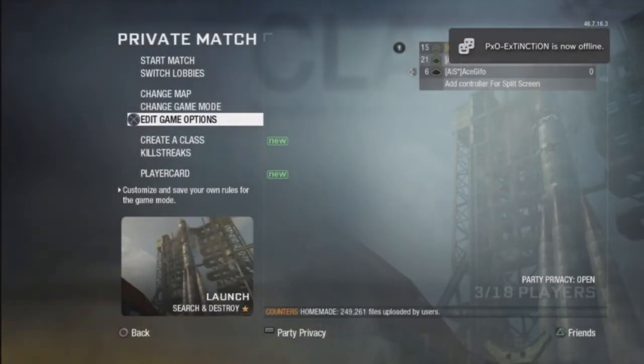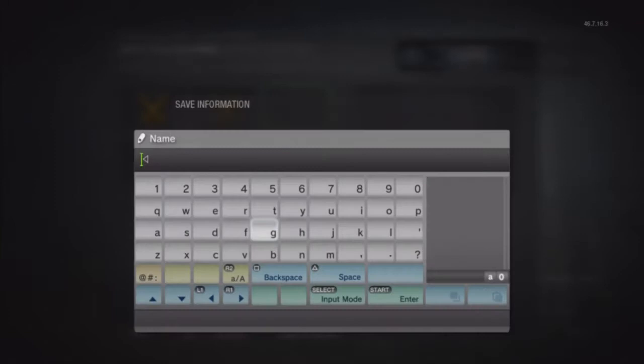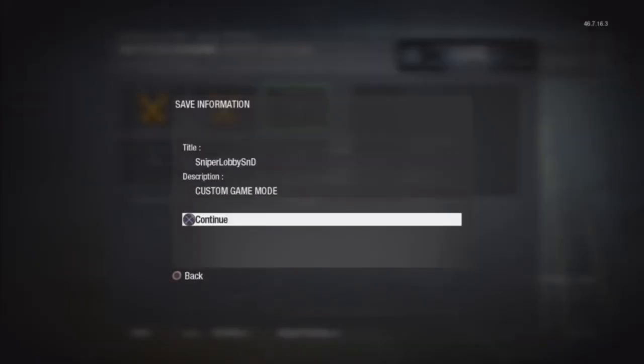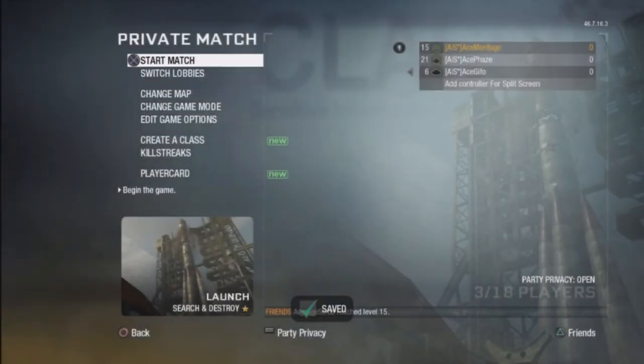Go back into the Game Settings and save it right here — press Square to save. Go into this, name it whatever you want, we'll go with Sniper Lobby SND, and save that. Now we should be good to go, let's start it up.